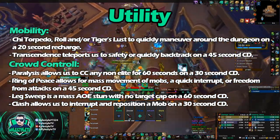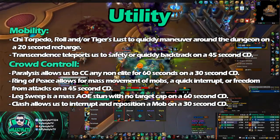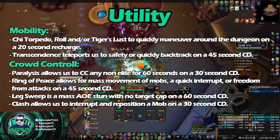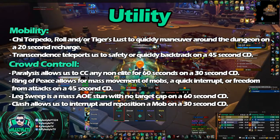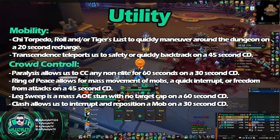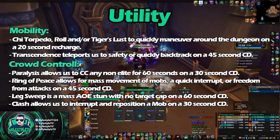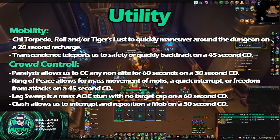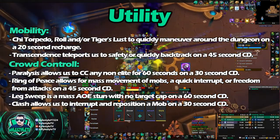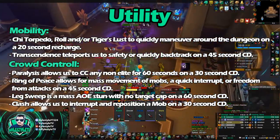We've got Ring of Peace on a 45-second cooldown, which knocks everything back. You can also use this to interrupt and save yourself when it's Necrotic Week. We've got Leg Sweep on a 60-second cooldown — it's a mass AoE stun, lasts for 3 seconds before DRs, and that's not target-capped at all. And then we've got Clash, which is kind of like a better form of the Warrior Charge. Basically, anything between 8 and 30 yards, you can Clash on a 30-second cooldown to pull it and yourself to the midpoint. That has a nice benefit of doing things like moving out of Sanguine or interrupting mobs that are casting if you're out of an interrupt.